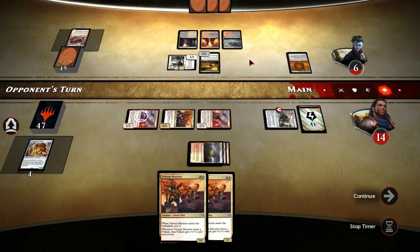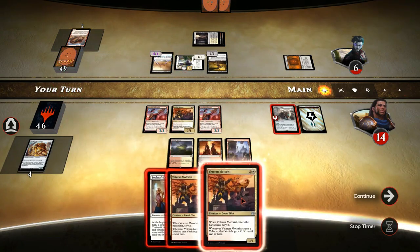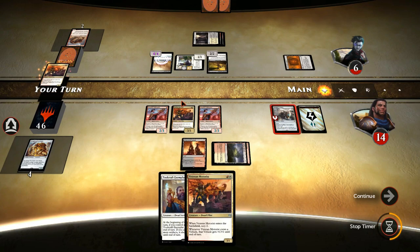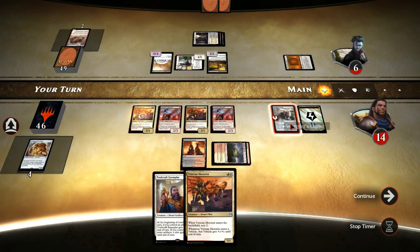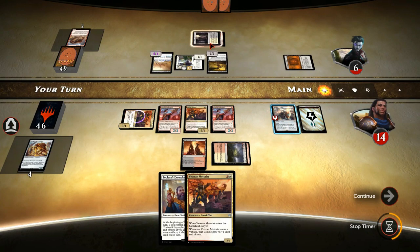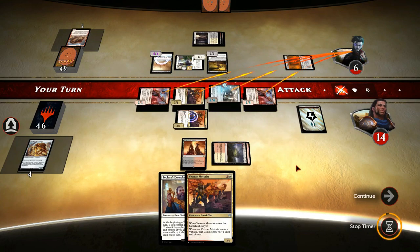Attacks for 1, gains 1 life, and plays out the Grimstrider - that's going to be a 4/4. He's got only 2 blockers, which means that if we play out the Veteran Motorist, activate the Copter, and attack with everything we have, we are definitely going to win. It doesn't really matter what we select since the game is already more or less over. He doesn't have any mana open, and all our creatures have at least 2 power. So this is game.